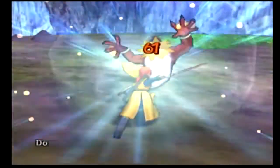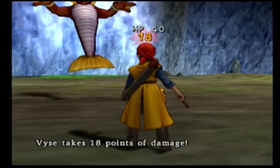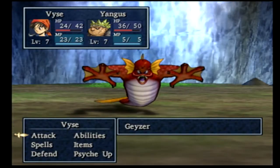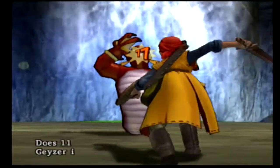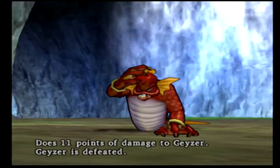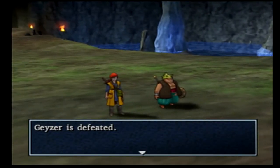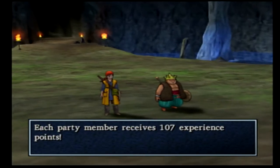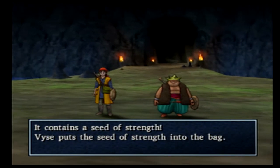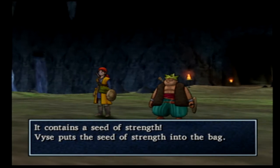We're going to go all out this turn - 61 damage, that's nice. Yangus does a solid 18 as well. I think I'll just do regular attacks from here. Geezer is defeated! You just made it past your first Dragon Quest 8 boss fight - congratulations! 107 experience points and 108 gold. He drops a chest containing a seed of strength. I think it's really rare for him to drop a chest, so that's awesome.